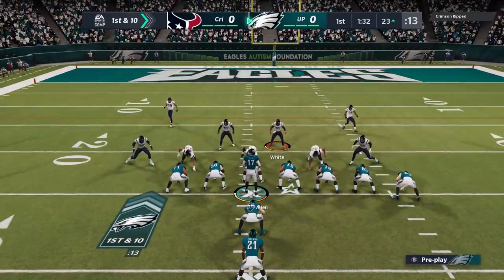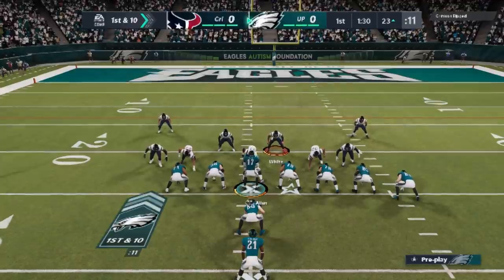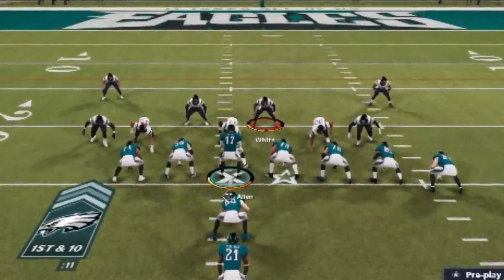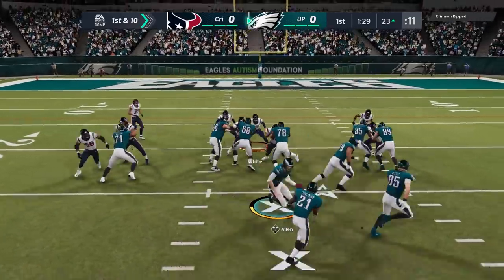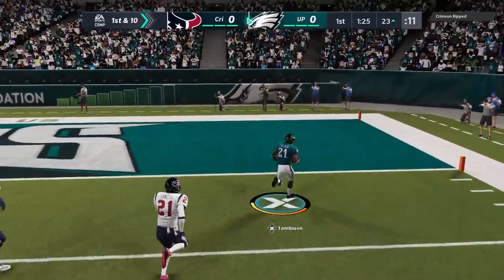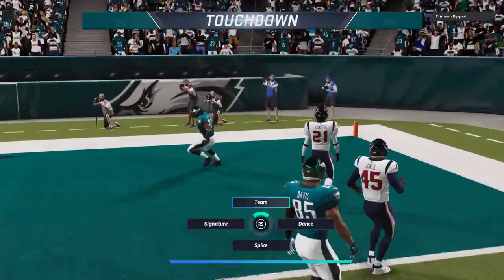The halfback power G is such an overpowered run — even with him stacking the box like this. Look how stacked this box is. Cover four is actually a really good run because the safeties play down, it almost looks like even run committed. But it doesn't matter because this is such a good run — the power G is just so good if you know how to run it. So we score a touchdown there.